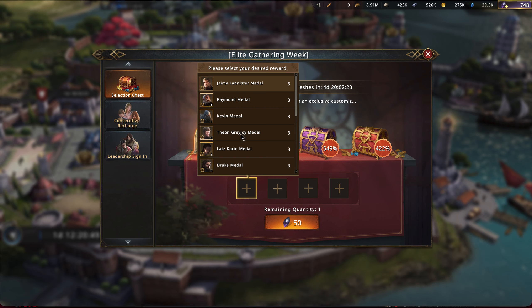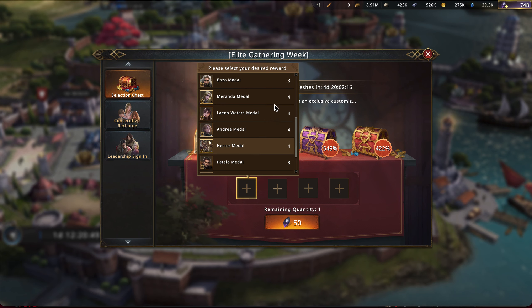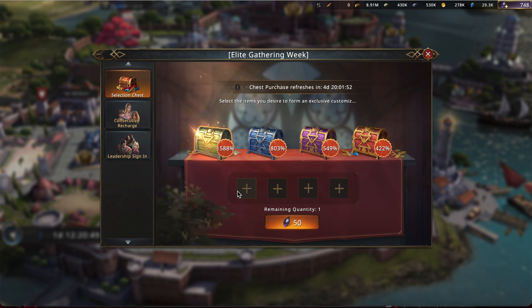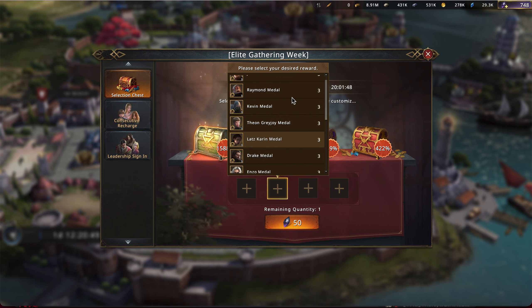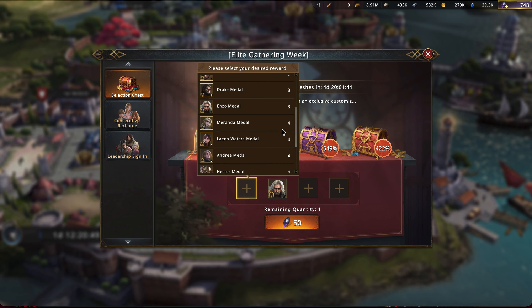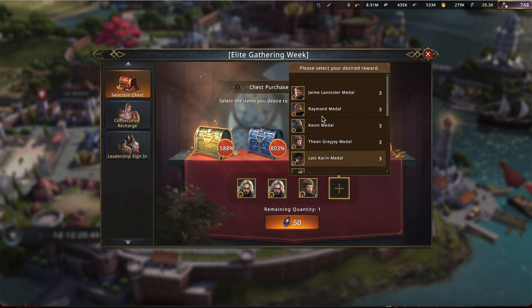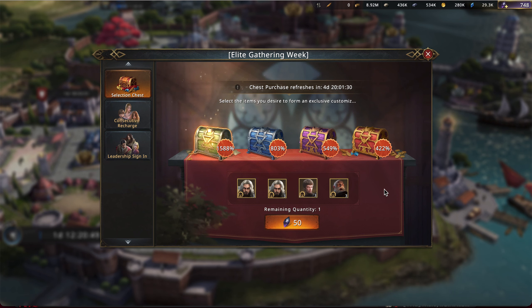In the lowest chest, it's basically three commander medals of your choice, or for some of the cheaper commanders — Miranda, Leanna, Andrea, and Hector — you get four. All the rest, you get three. You can also get three spirit of weirdwood hearts, but I hope you all know better than to get that. If there's a particular commander you're really going for, this is good and you can customize it. So maybe I'm close to finishing Enzo, I want two Enzos, then Theon and some Raimonds. You'd spend 50 black diamonds and get all four of those.